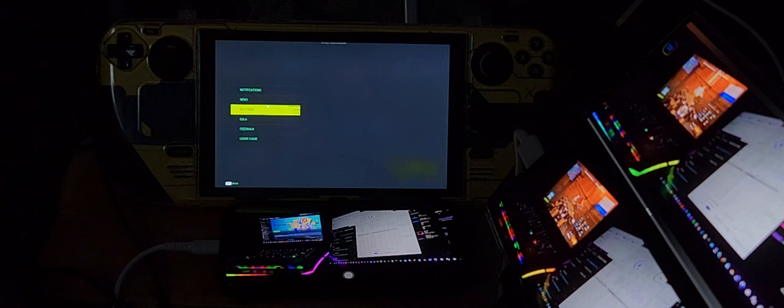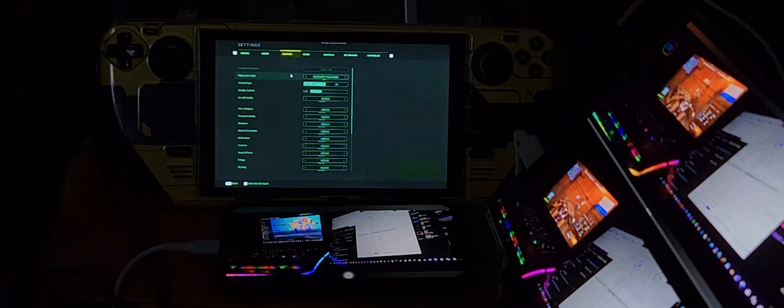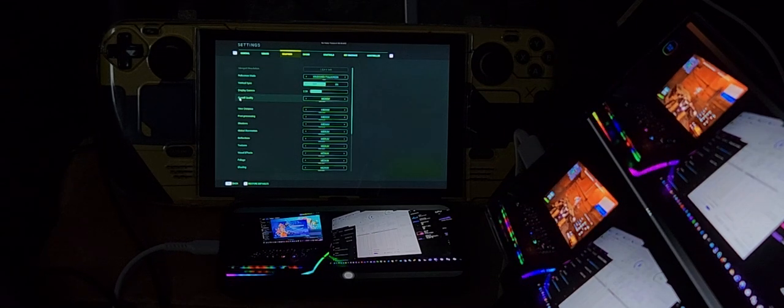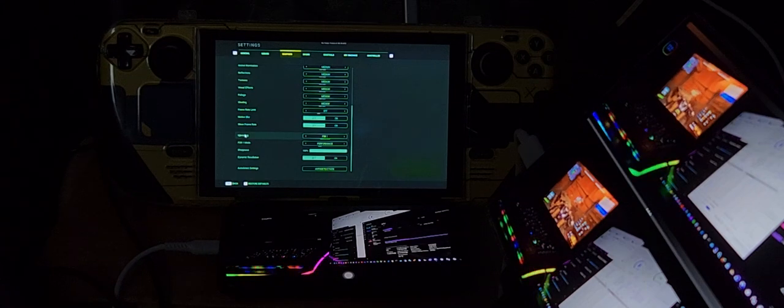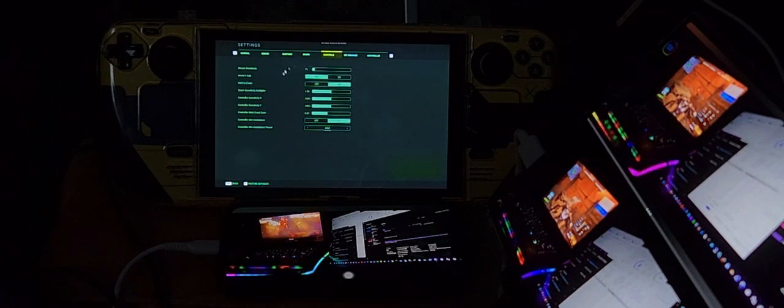For graphics settings: Windows full screen, vertical sync is off, display gamma is 2.20, overall quality is medium, motion blur is off, frame rate limit is off, show frame rate is off. Upscaling is FSR 1, FSR 1 mode is performance, sharpness is 100%, and dynamic resolution is off. I do not use auto detect.